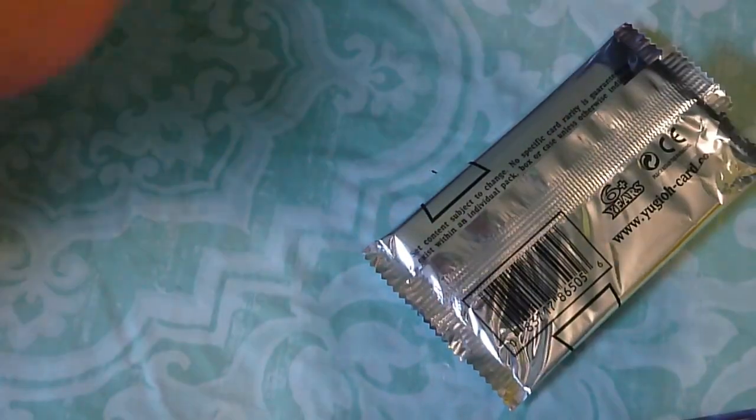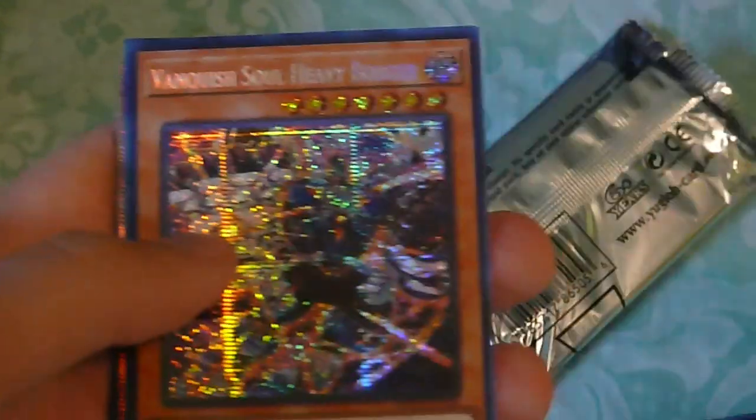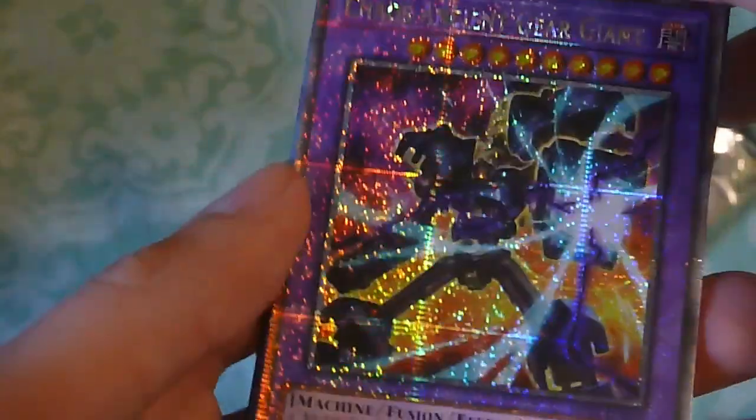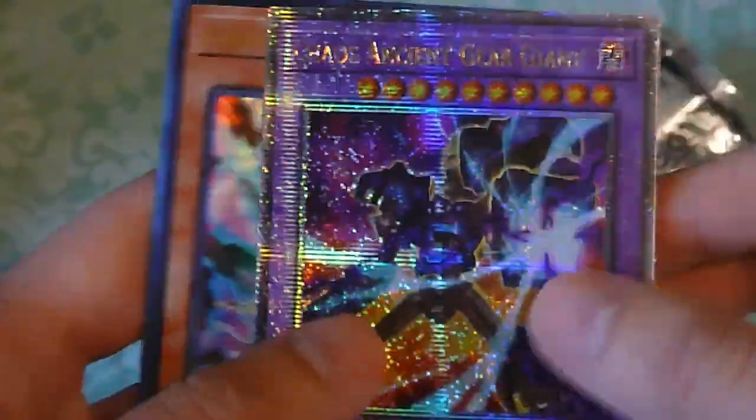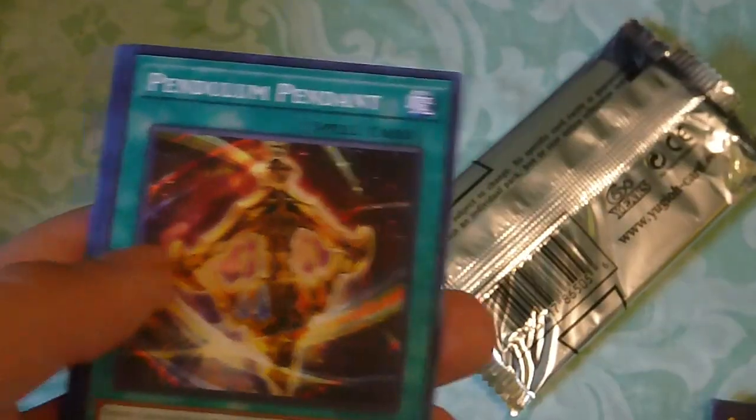And now the final pack. This video is already a trainwreck, but it's finally gonna be finished. I don't know what this is, but this looks cool. Chaos Ancient Gear Giants — okay, so this is the Ancient Gear monsters. Chaos Mirage Dragon — okay, that's interesting. And Starring Knight. Okay.